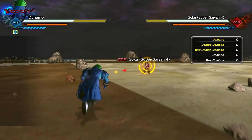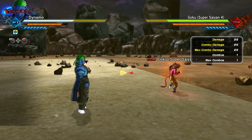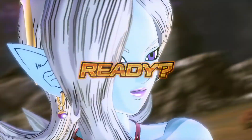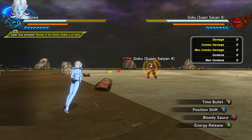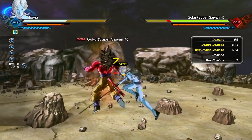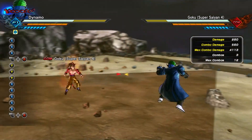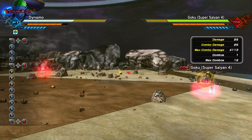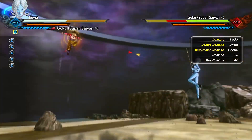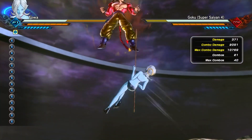Number 8. Coming in at number 8, we have Position Shift. This one is special because technically it's already been buffed. When DLC Pack 7 came out, they had an outfit for Toa called the Swimsuit Toa outfit. When you have this outfit equipped, it changes some of her moves. The buffed version makes it so that when you hit somebody with this move, you automatically appear behind them and can start a combo. The regular version that everyone gets unfortunately does not do that — you simply switch positions, as the move title suggests.